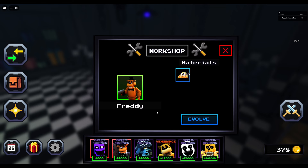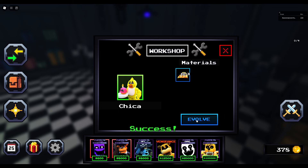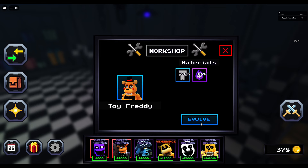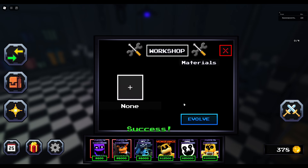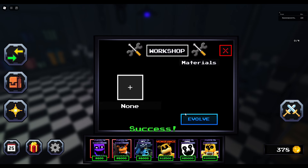It was originally just the secret units and nightmare units, but now we can just evolve all these guys. Let's evolve Freddy. I have enough Chica. And we have Toy Freddy. And I'm getting poor, so I'll run out soon.